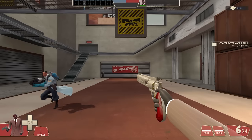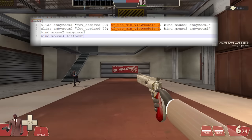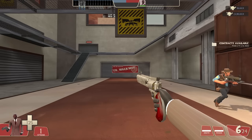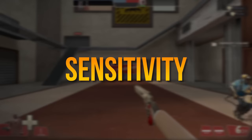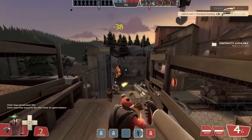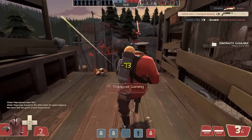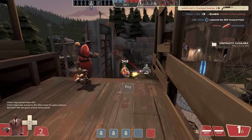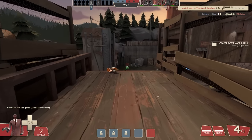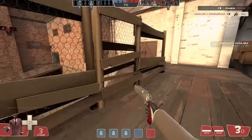It's all up to your personal preference, just like the next thing I want to talk about: sensitivity. When I first used this script, it felt kinda odd to aim when zoomed in, which makes perfect sense, because changing your in-game FOV directly affects how your in-game sensitivity feels. Lower FOVs make your sensitivity feel higher, and vice versa.